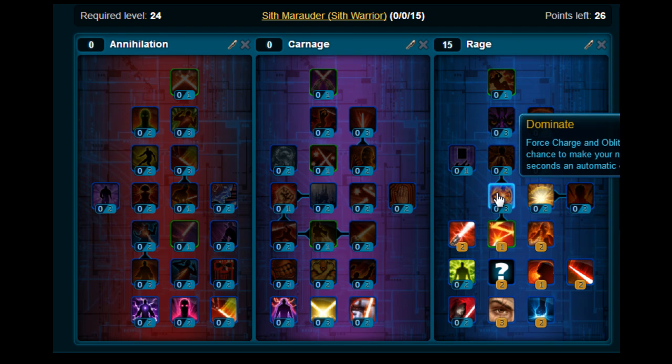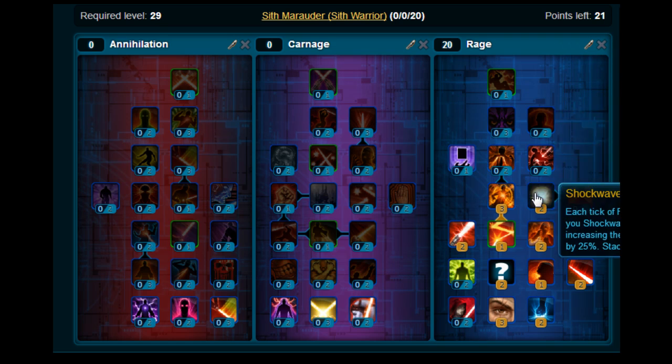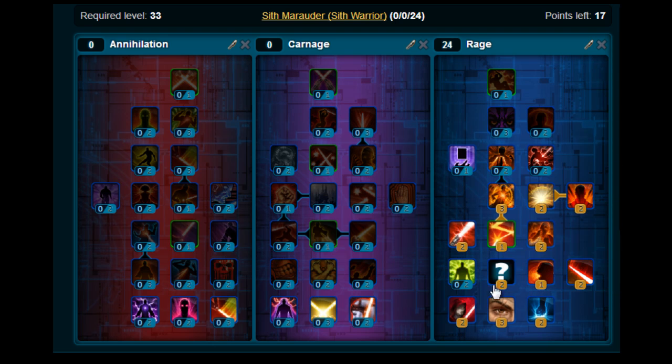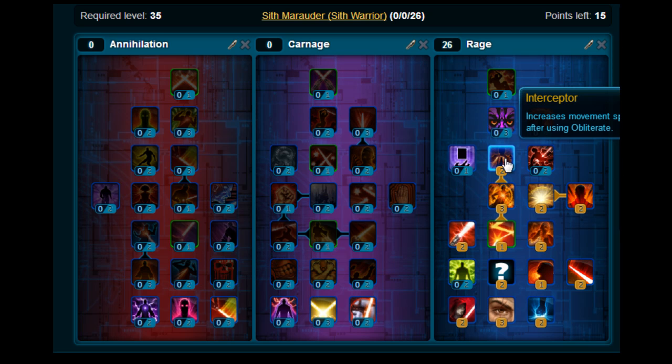Moving up, you want to put 3 points on Dominate, 2 points on Shockwave and 2 on Berserker. Once you've done that, we want to move back down here and put 2 points on Ravager. Then move up and stick 2 points on Interceptor and 2 on Shii-Cho Mastery.